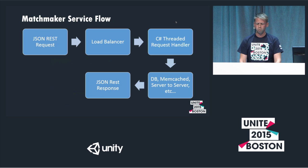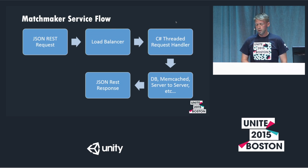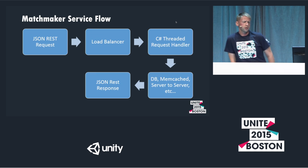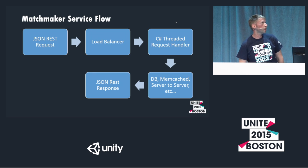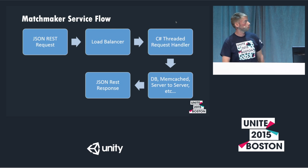At a high level, this is the lifetime of the matchmaker. You put together a JSON request — that happens underneath the hood when any of the functions are called, using the WWW object in Unity. That calls out to the specified URL. If you use the basic URL, you're sent to the most local data center to where you are in the world. The data center has an HTTP load balancer which hands it off to an appropriate matchmaker instance that services the request, does all the backend setup, and replies with the JSON REST response.